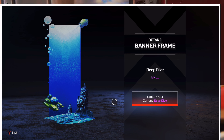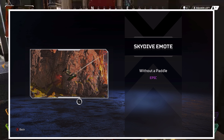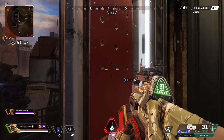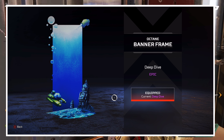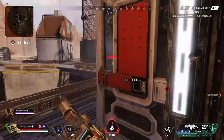If you look at tier 21, 85, and 78, it all hints at an underwater kind of vibe. The Octane one is called Deep Dive, the Bloodhound one is called Deep Discovery. Looks like they are both kind of trying to go underwater.